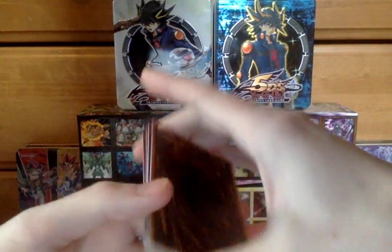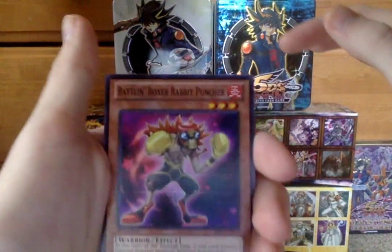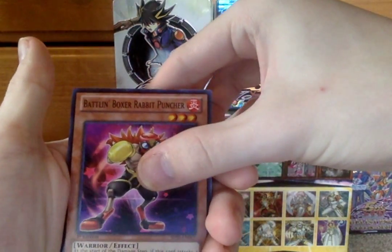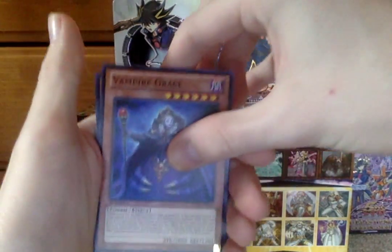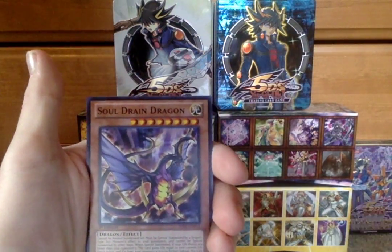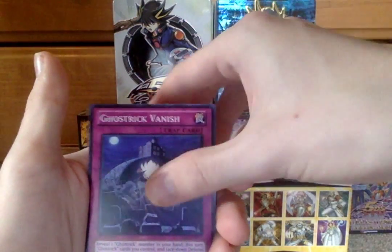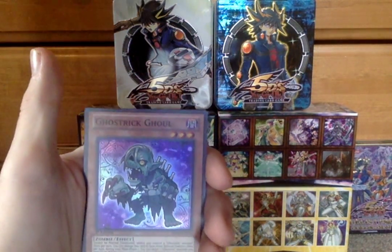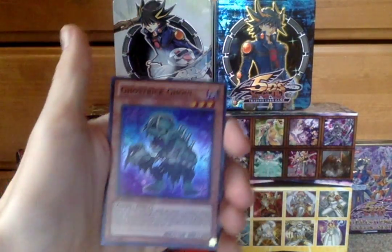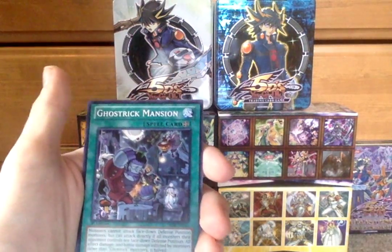We'll move the rare to the back. We start off with Balan Boxer Rabbit Puncher, Vampire Grace — pretty cool card — Soul Drain Dragon, Ghost Trick Vanish, a super rare! Ghost Trick Ghoul — very nice, look at that. Awesome stuff. And then the Ghost Trick Field Spell Ghost Trick Mansion, Ghost Trick Spectre — this is basically the Ghost Trick Pack right here — and Rezetsu, very nice.